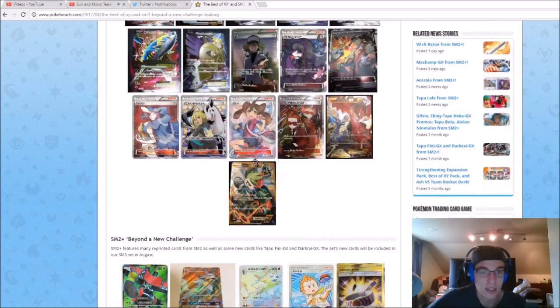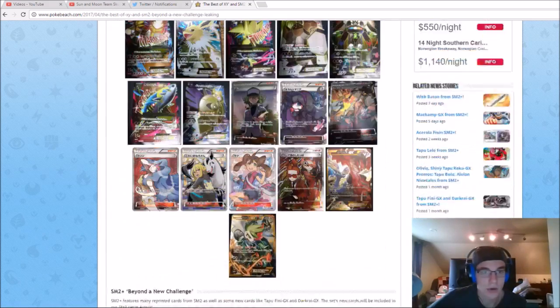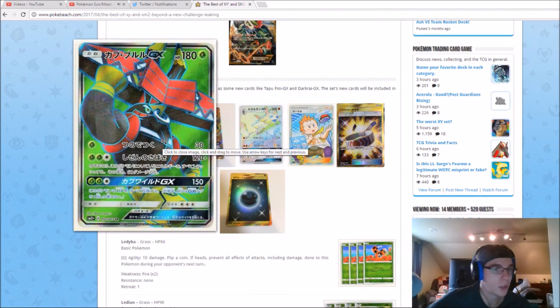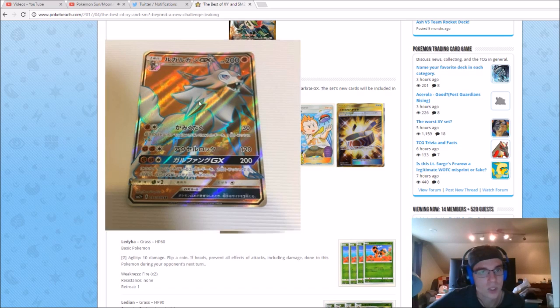This Shaymin EX secret rare is going to be more expensive than the full art, I would imagine. You can just see all of these cards — all these full arts — it's just insane. We already know what all the regular EXes look like because they're going to be reprints, but all the full art supporters are new, the secret rares are new, and all the full arts are new. Moving on to SM2 Plus — we got the Tapu Bulu full art which looks awesome, and the Lycanroc full art.